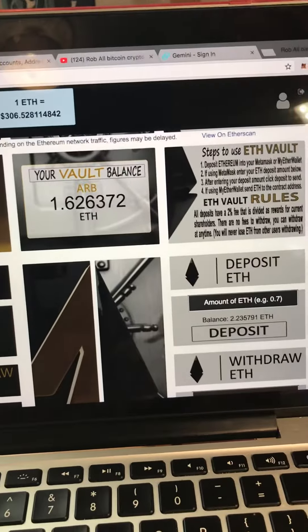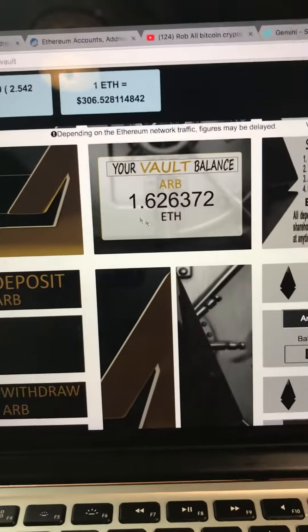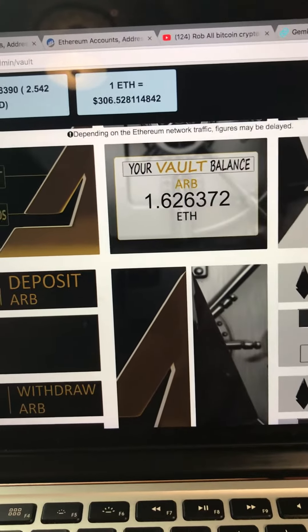For MetaMask, just open your MetaMask and click unlock wallet. Then it will change to this where your vault balance is shown.